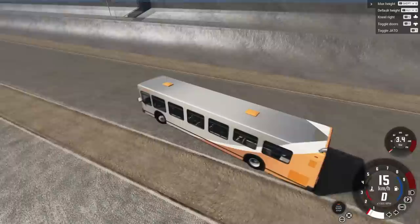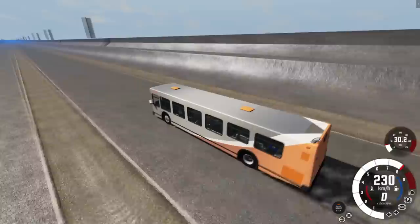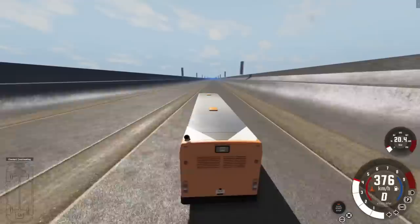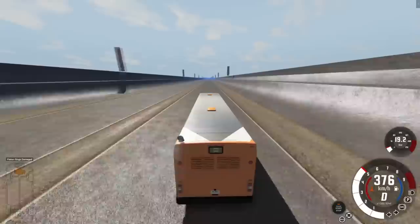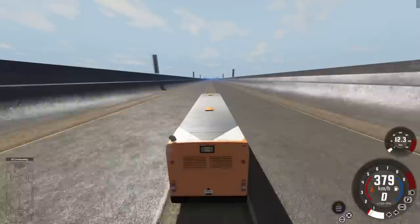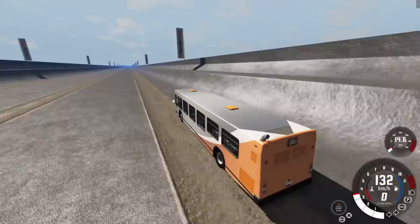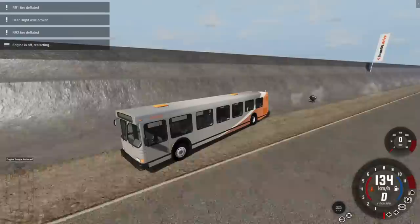It's definitely got a different engine - the RPMs are through the roof without even pressing the throttle. Let's see how long this one lasts. It just blew at 350 - the moment I put the throttle down the wheels spin, so speed readings aren't totally accurate. It just died again. All right, for complete stupidity let's load up the 3.5 million horsepower one.